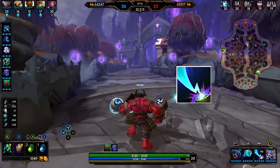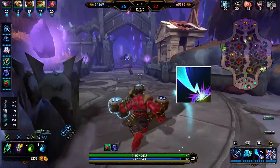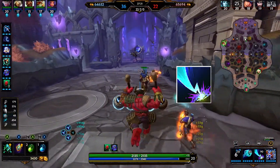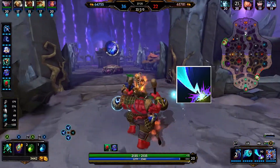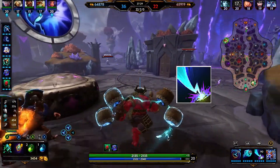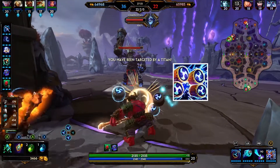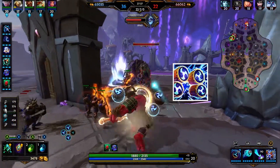His third ability is Thunder Crash. Raijin sends a bolt of lightning crashing down at his ground target location, damaging and mesmerizing enemies, while Raijin himself ascends into the sky. Shortly thereafter he crashes down at the location doing a second burst of damage to all enemies in the area. Of note: Raijin becomes briefly untargetable while in the sky.